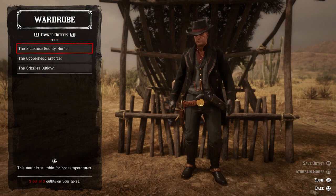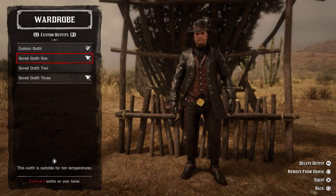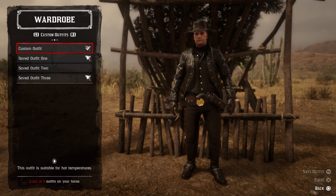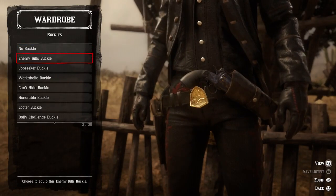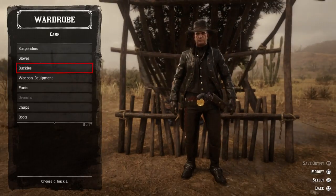You can also modify certain aspects of your outfit by hitting modify. You can have up to three outfit slots, and you can add them to a horse. You want to have at least one outfit for hot weather and one for cold weather — always make sure you have an outfit that suits the climate, because the climate does have a positive or negative effect depending on what type of clothing you wear. You can also find your buckles here in the wardrobe section; as you play the game you'll earn buckles and be able to reset and prestige some of them.